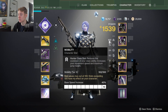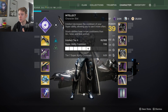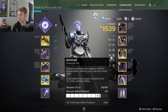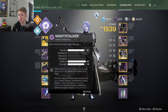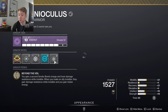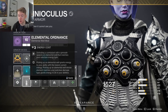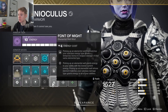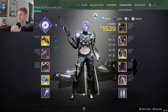For stats: you want as high mobility as possible, around 70-80 recovery, and then dump the rest into discipline and intellect. Intellect is good because the Mobius Quiver super does an insane amount of damage. Discipline is good for getting your grenade back. Pair that with Echo of Provision, double Bomber, and Innervation on boots and your grenade is actually up a lot. You could swap Elemental Armaments for Elemental Ordnance, but Ordnance isn't as reliable in a team scenario since you may not be getting all the kills with your grenade.